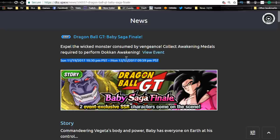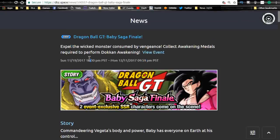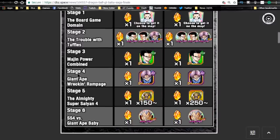First off, Dragon Ball GT Baby Saga Finale runs until Monday, December 11th, 2017. This just got released a couple days ago so we have a while to do this. I definitely recommend grinding it out. There are some cool units here — the Dokkan Awakening conversion of this Gohan and the Trunks are kind of awesome for specific free-to-play teams. Also grind out the Satans from stage five. The Almighty Super Saiyan 4 — you can grab those medals if you want from this event to make purchases from the Baba Shop.